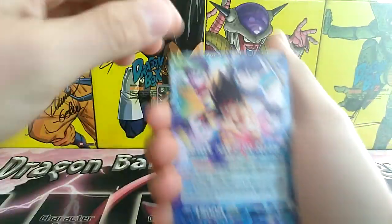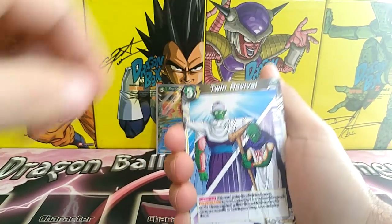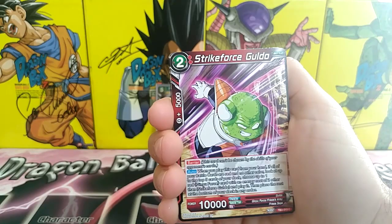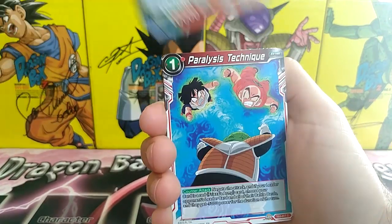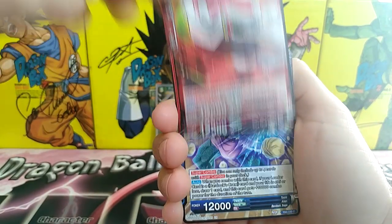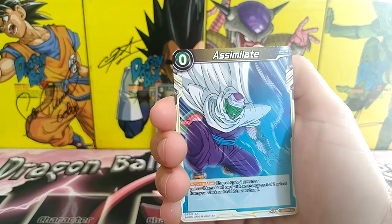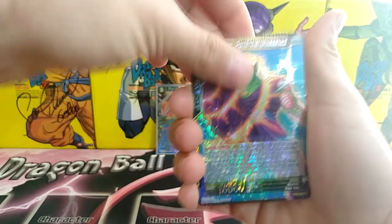We have another Bardock leader card here. Twin Revival. Awesome. Burnish Bonds Borges, Strike Force Gilder, Krillin Ability Unleashed, Paralysis Technique, Strike Force Jace, Tulo the Seer — that's a new one I haven't seen — Ancient Wisdom Agiru, Assimilate. And what is this? This is a rare — Piccolo Potential Unleashed.